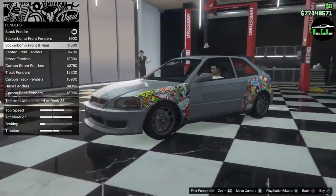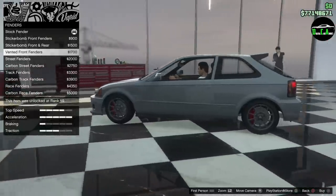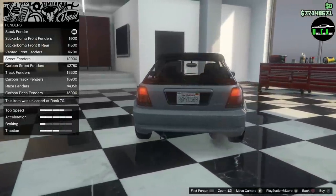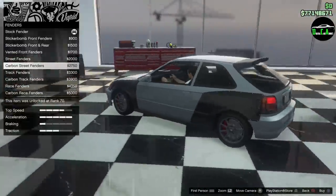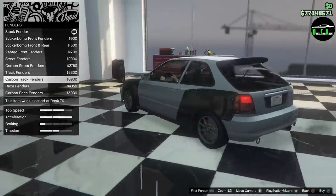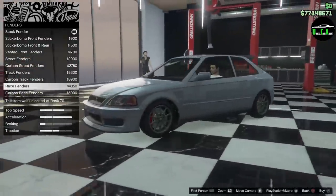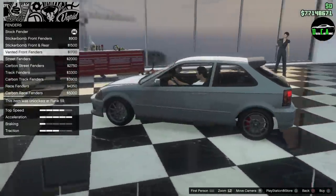For fenders, you can do Sticker Bomb front and rear, a Vented Front Fender which is a very nice subtle touch, a Street Fender which gives a mild wide body at the rear, Carbon Street Fenders, Track Fenders for a little more wide body, a Carbon version of that, Race Fenders which are really wide with a vent, and a Carbon version of those as well. I'm going to go with the Vented Front Fender.